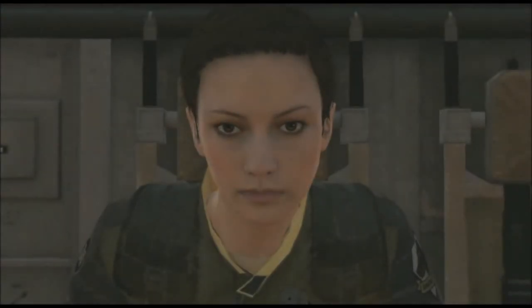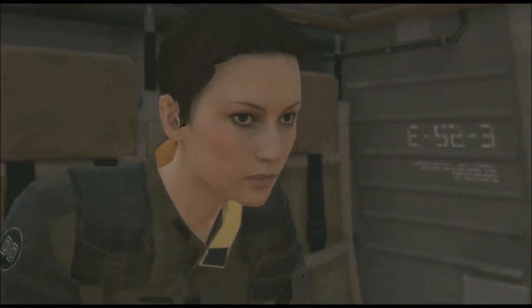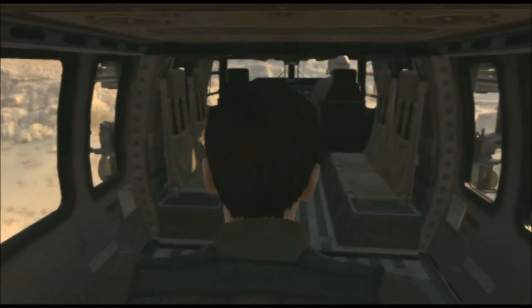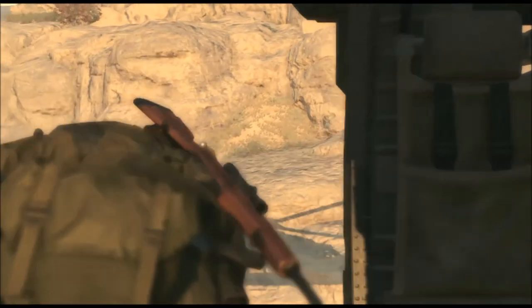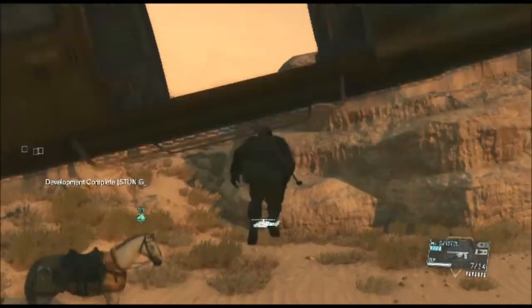Here she is on the helicopter — no scars. I wonder if she'll end up covered in blood. I suppose she will. It's just the same as when you play as Snake really — the usual routine. Get out of the helicopter, get on the horse, and start the mission.